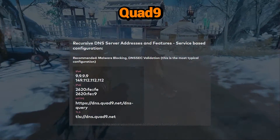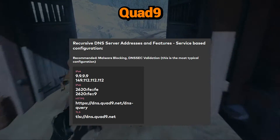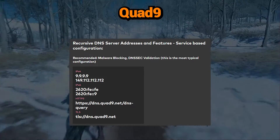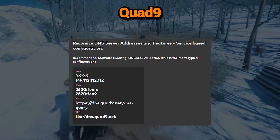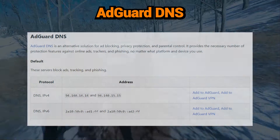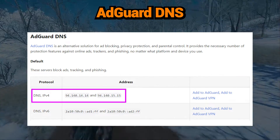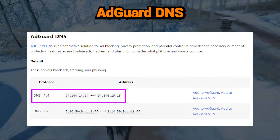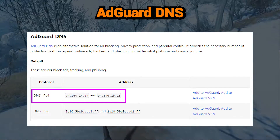Quad9: 9.9.9.9 and 149.112.112.112. Quad9 emphasizes online security and privacy by blocking malicious domains. It has good speeds with over 150 access points — an alternative focused on protection. AdGuard DNS: 94.140.14.14 and 94.140.15.15. AdGuard DNS blocks ads and tracking while providing fast domain name resolution, useful for ad-free private browsing.